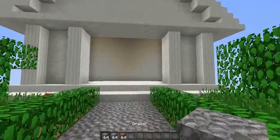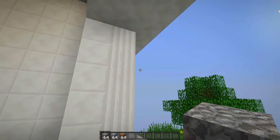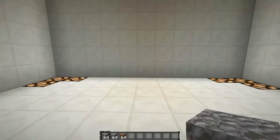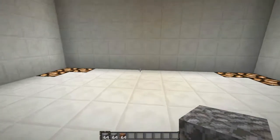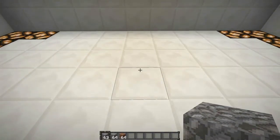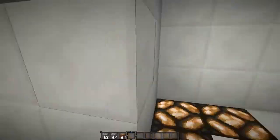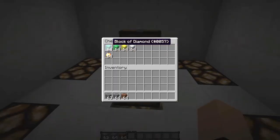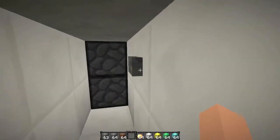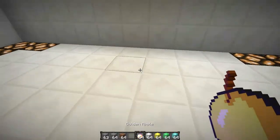So let's see how it works. You have your temple there and you wanted to store your most valued items, and you didn't want anyone to know where they were. So you just come into your temple and simply drop a dirt block — or whatever block you can — and a secret door opens and then closes right behind you.